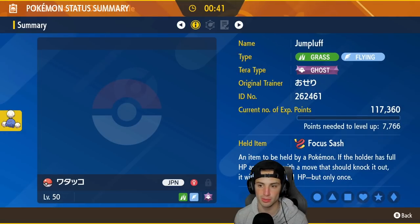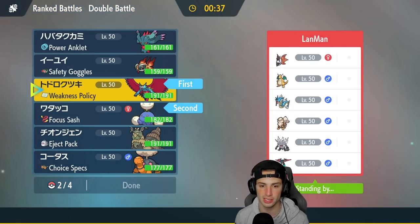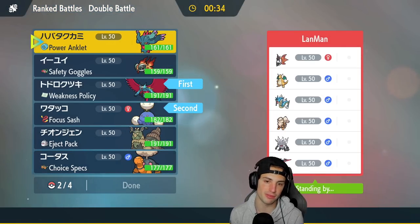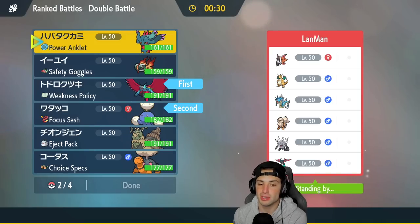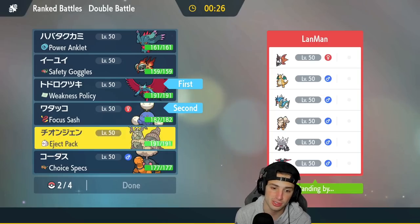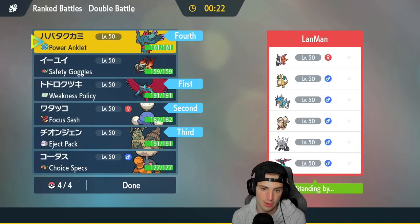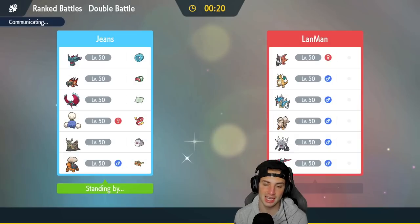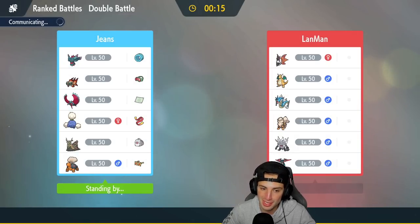Checking my moveset — no Tailwind on Jumpluff. I kind of like this lead. For the back I'll bring Wo-Chien since there are lots of physical attackers, and Fluttermane. Jumpluff and Roaring Moon lead, Wo-Chien and Fluttermane in the back. Let's lock it in — should be a fun one!